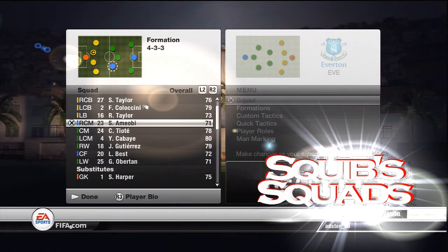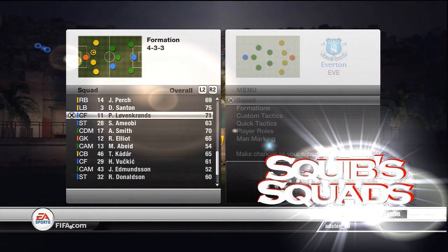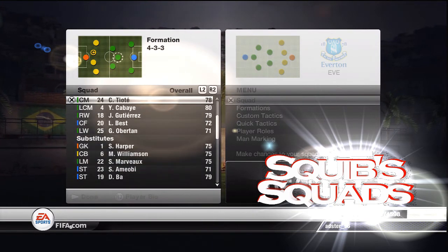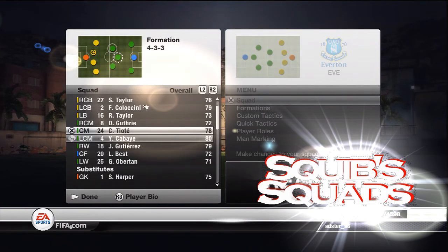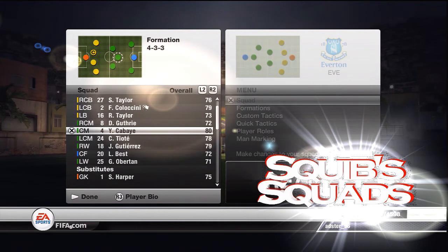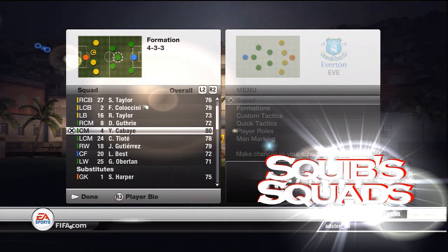Cheick Tioté is a brilliant player. I'm going to be taking off Ameobi and bringing on Danny Guthrie. You might think well he's only 72 and you're bringing off a striker, but he's a very good player - again he's underrated. Tioté and Cabaye are brilliant players but I'm going to swap them around because Cabaye's got a great shot on him and I like to have him a bit further up the field so he can take shots. I think he's got a better shot on him and he's got the finesse shot so he can curl it if he gets around the edge of the box.